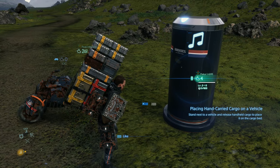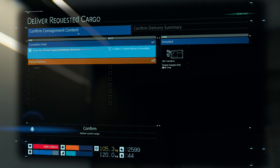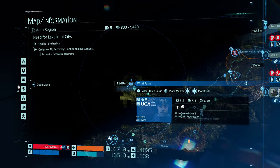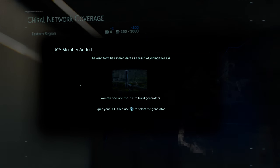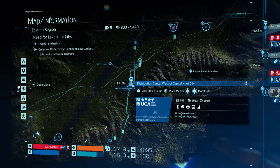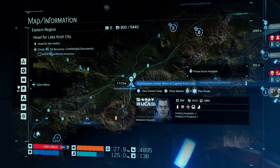Specifically order number nine, which is the power supply unit delivery for the wind farm. You'll need to bring that order to the wind farm just to the west of the facility where the bike is located. Upon completing that, you'll unlock the generator for your PCC. Order number nine will be found in the distribution center west of Capital Knot City under the take new orders tab.